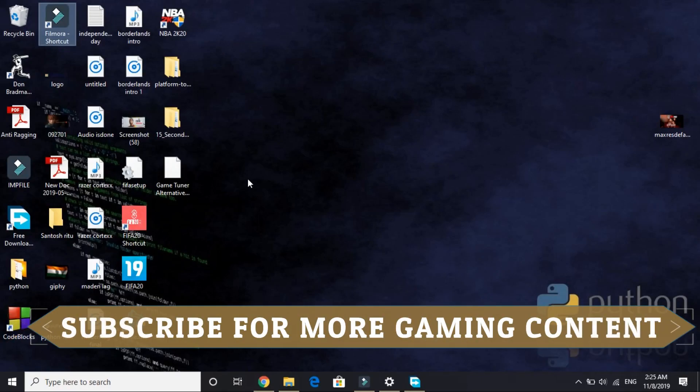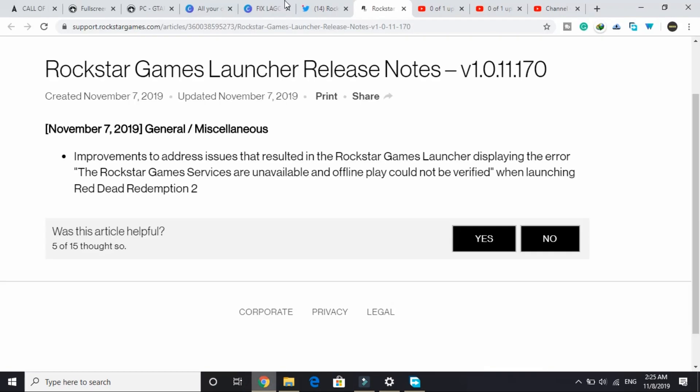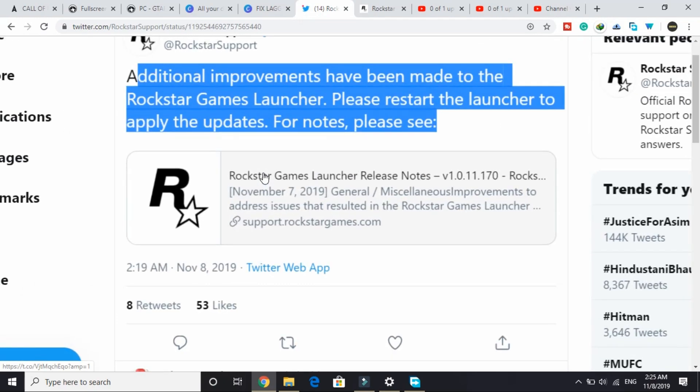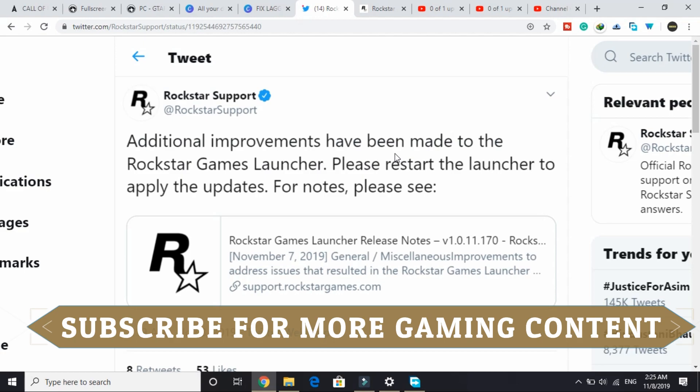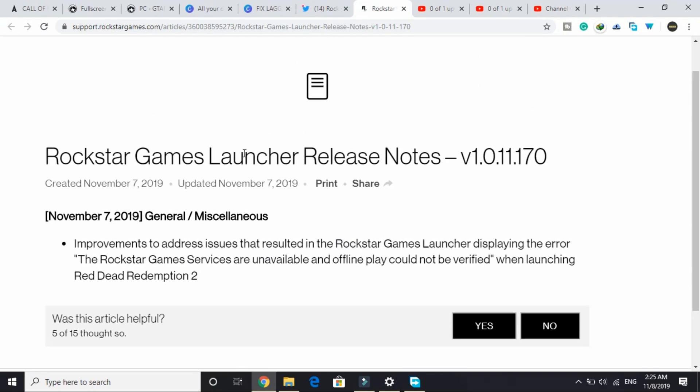Hello everyone, it's PCAlper here, and in this video I've got some latest news for all Red Dead Redemption 2 fans. I was just going through my Twitter and I saw that the Rockstar Support official channel just tweeted: 'Additional improvements have been made to the Rockstar Game Launcher. Please restart the launcher to apply the updates.' So I went to the link and saw what changes were made in this update.